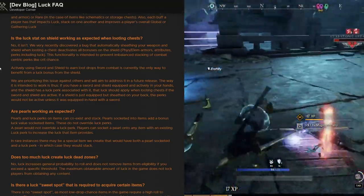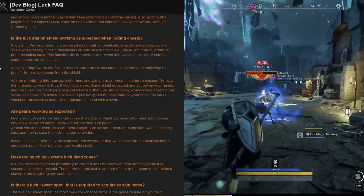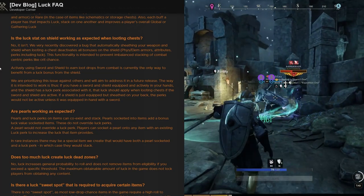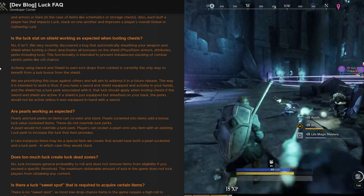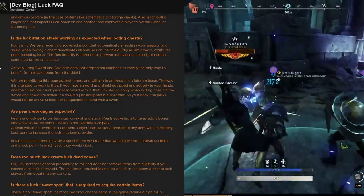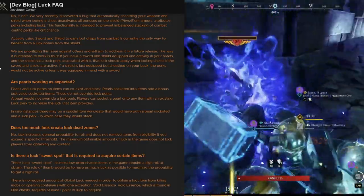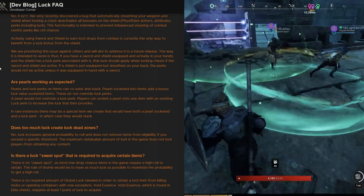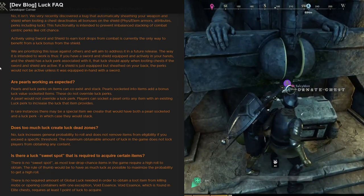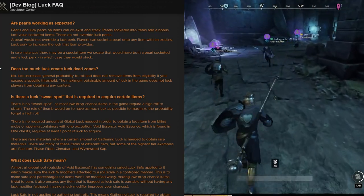Is the luck stat on shields working as expected when looting chests? No — a bug was recently discovered that automatically sheathes your weapon and shield when looking at a chest, which deactivates all bonuses on the shield including elemental armor, attributes, and perks. This is intended to prevent imbalanced stacking of combat-centric perks like crit chance. Actively using sword and shield to earn loot drops from combat is currently the only way to benefit from luck on a shield. If the sword and shield are actively in hand, the shield's luck perk applies; if sheathed on your back, it does not. This is being prioritized for a future fix.